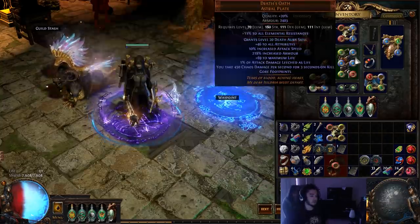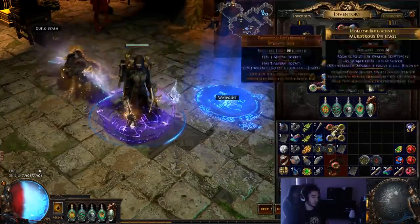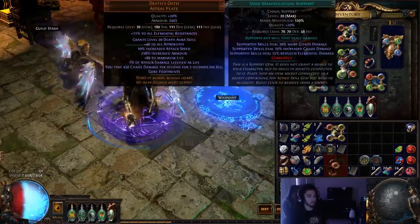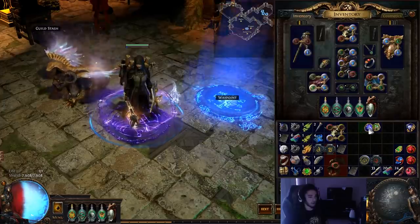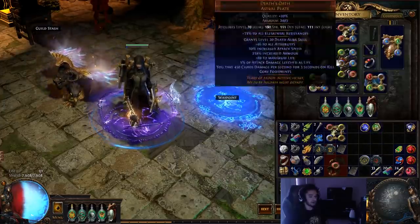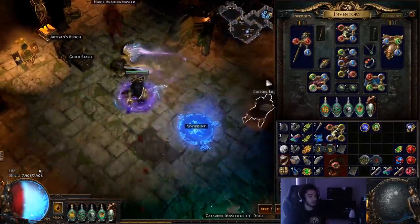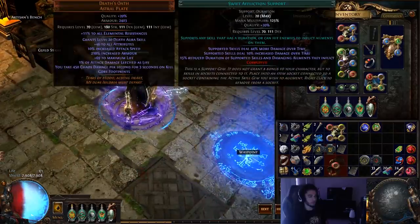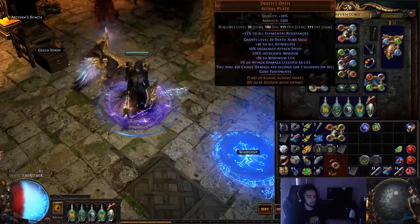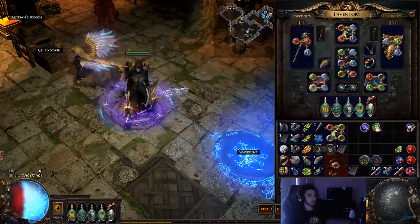I've got Swift Affliction, Efficacy, Arcane Surge, Contagion Effect, Void Manipulation, and Lestoration on my chest piece currently. On a league start, you're not going to have 5 off-color — you're probably going to have 4 off-color. You're either going to play around between dropping Contagion Effect or Void Manipulation, entirely dependent on whatever colors roll. To roll this chest piece, you want to use the Vorici socket method — basically just keep using Vorici to add a socket until you get the associated colors, then hopefully rolling the last one on red. It's pretty expensive, but much cheaper than trying to six-link something.